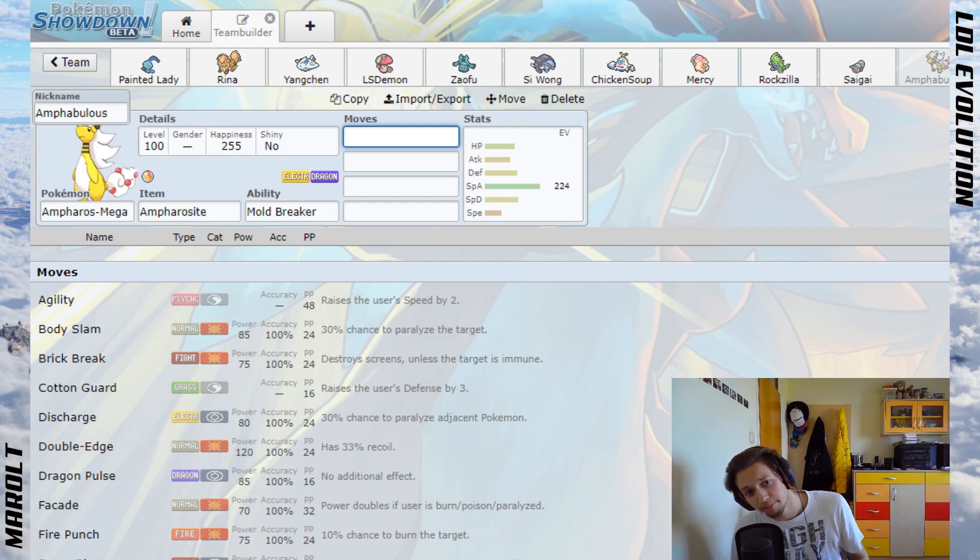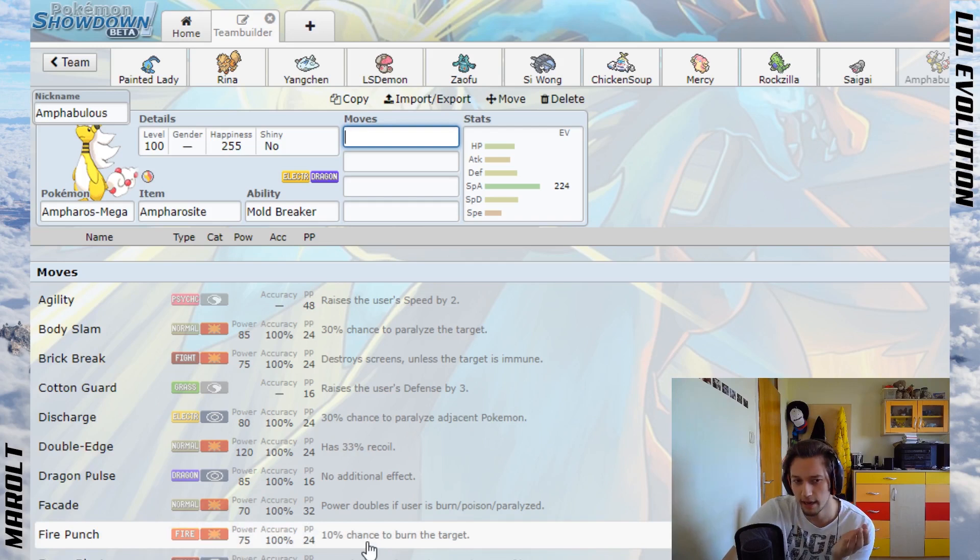Mega Ampharos is considered the low-tier Mega. It's nicknamed 'I'm Fabulous' — shout out to The Humble Haunter. It gets Focus Blast, but if you want to run that versus a Steelix, you're probably gonna miss and then die.